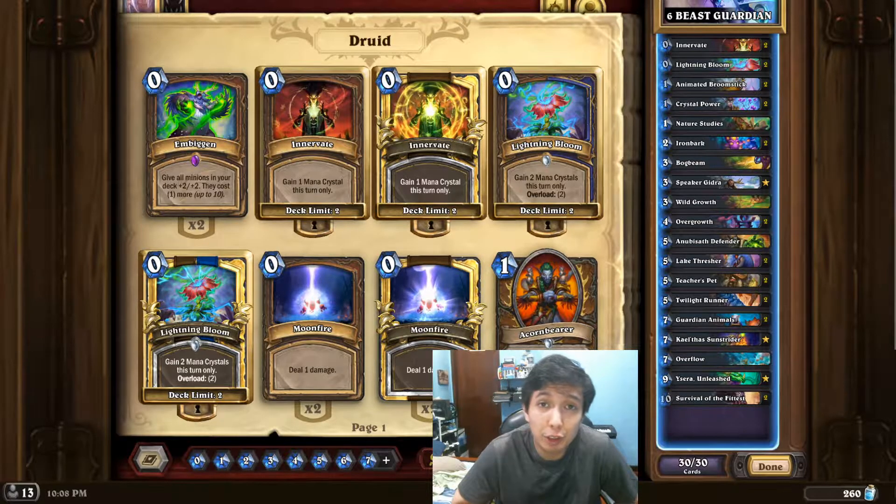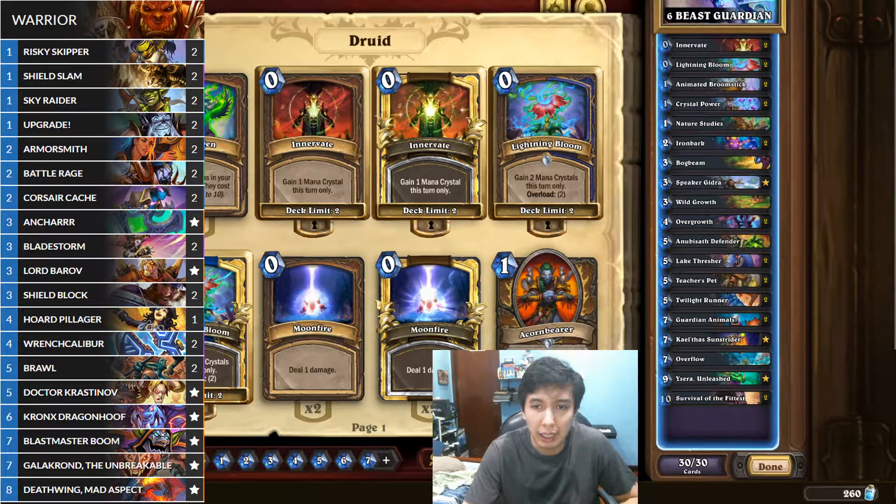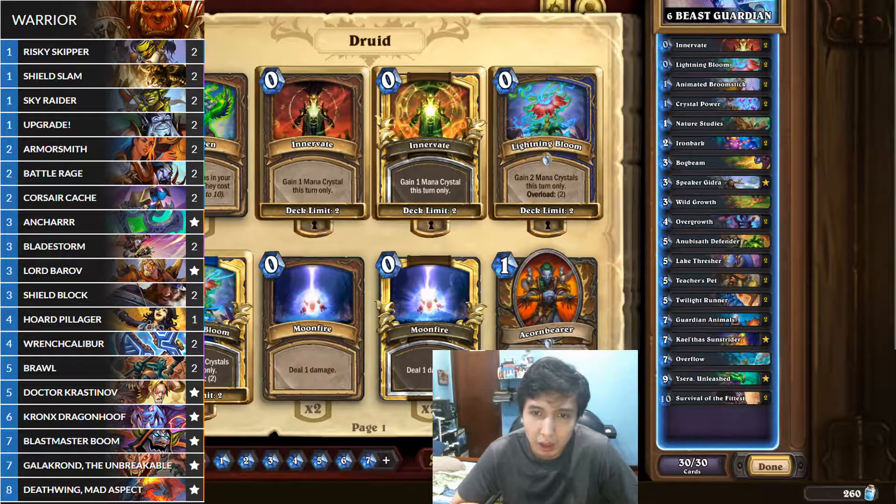Let me just run through a few of the common matchups I've been facing and what to do or what to hope for. Bomb Warrior is a bad matchup. If he gets bombs out early, especially upgrading a wrench caliber or buffing it in any way, it's so hard. You could still get an early Guardian Animals out, but Bomb Warrior has so many tools to deal with that. Your summoned beast may have different health at times, but Bomb Warrior still has so many ways to deal with that.